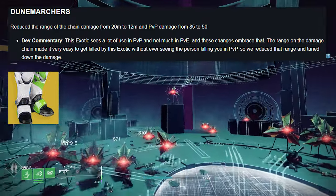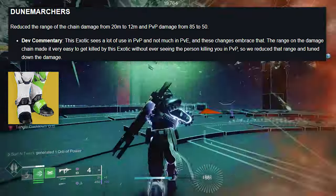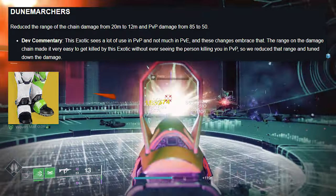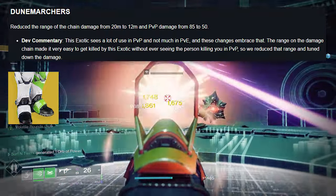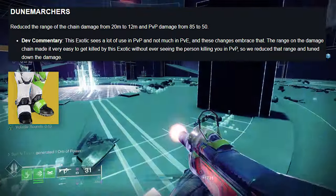Dunemarchers: reduce the range of the chain damage from 20 meters to 12 meters, and PvP damage from 85 to 50. Dev commentary: this exotic sees a lot of use in PvP but not so much in PvE. The range on the chain damage made it very easy to get killed by this exotic without ever seeing the person in PvP, so they reduced the range and tuned down the damage.